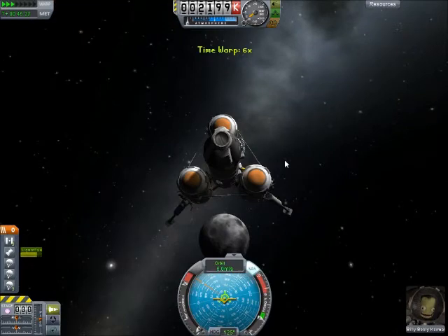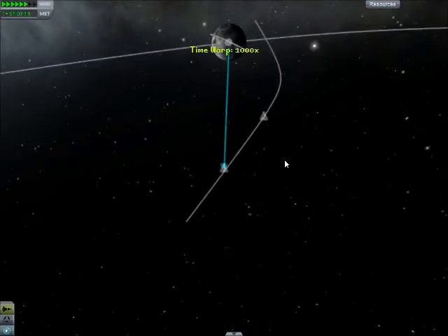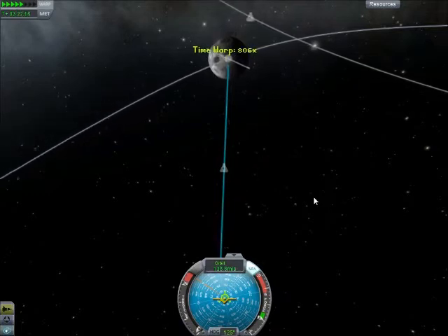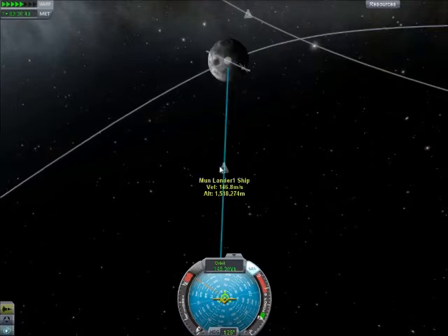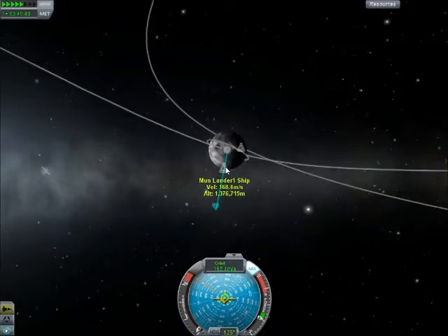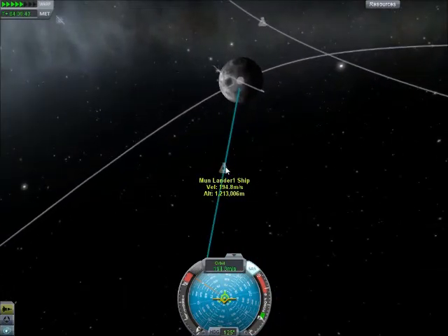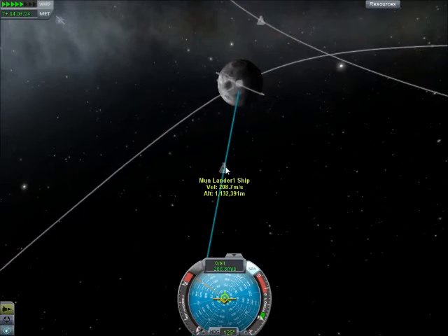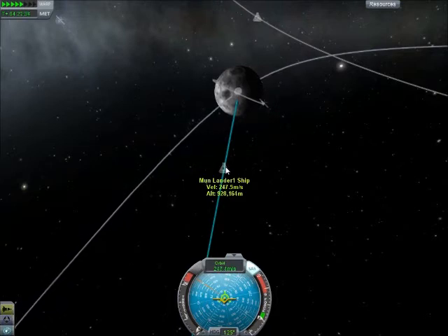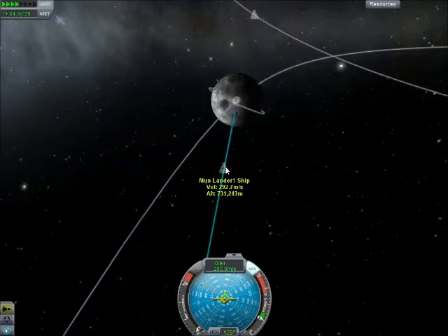So we're descending slowly, I'll warp time some more. We'll go to our map just so we know how close we are. We're going to be picking up speed, hopefully not too much. Our altitude is dropping now. We are gonna land near the equator, which is good — that's what we wanted. Speed is picking up a lot. Our altitude is dropping quickly. That's what we want — we're gonna wait till we get down close to start doing any sort of burn to slow ourselves down, because that's gonna be the most fuel efficient, and we do have to worry about that if we're gonna want to bring this guy back.